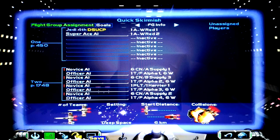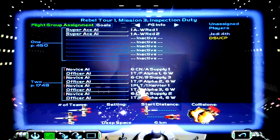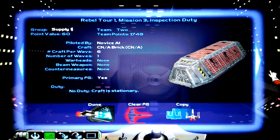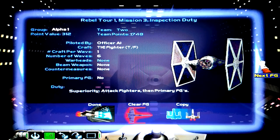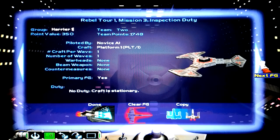Let's go ahead and load the next mission of the skirmish combat template. We have Rebel Tour 1, mission 3: Inspection Duty. So in this mission, I'm going to go ahead and inspect the cargo containers surrounding the Imperial platform.